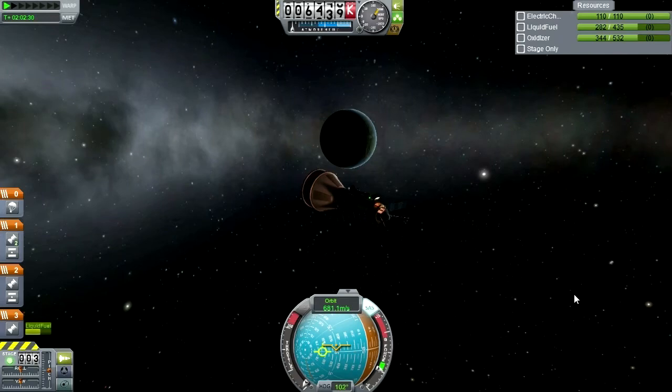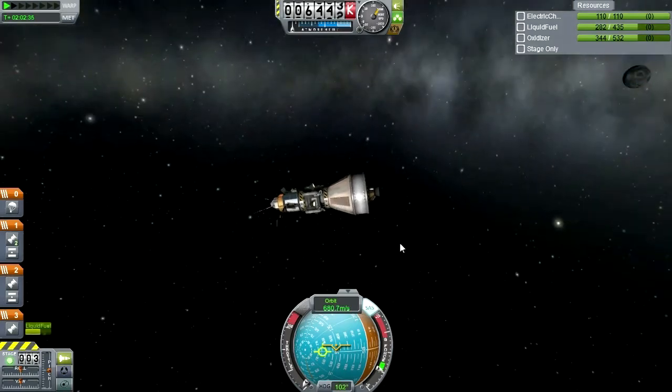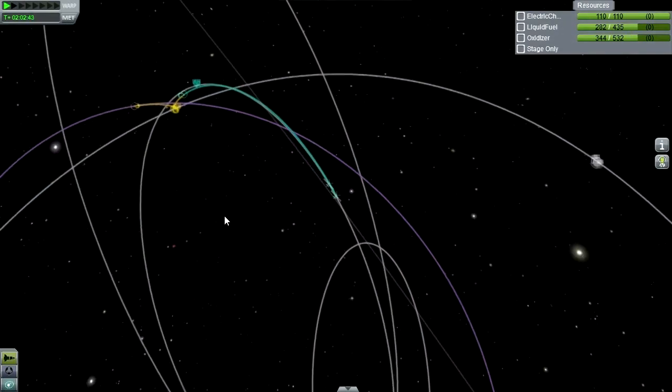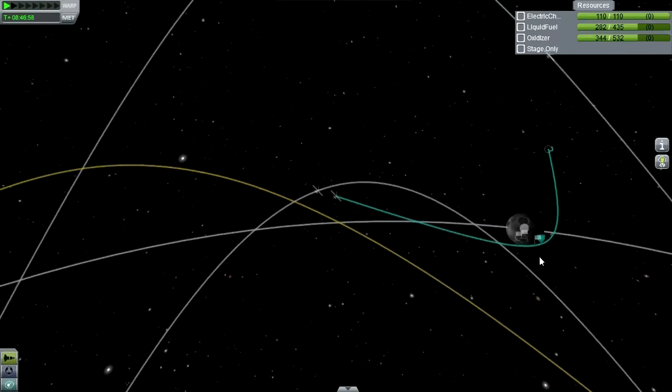It sort of looks like an insect when you have it lit like this. There's no fanfare necessary — we can just bring it into the Moon Sphere of Influence and then get into orbit. We don't have to worry about the other one until it gets to periapsis either, so as long as we do the burn quickly enough it should be alright. Once we get them both into orbit, we'll work on getting them to the surface.